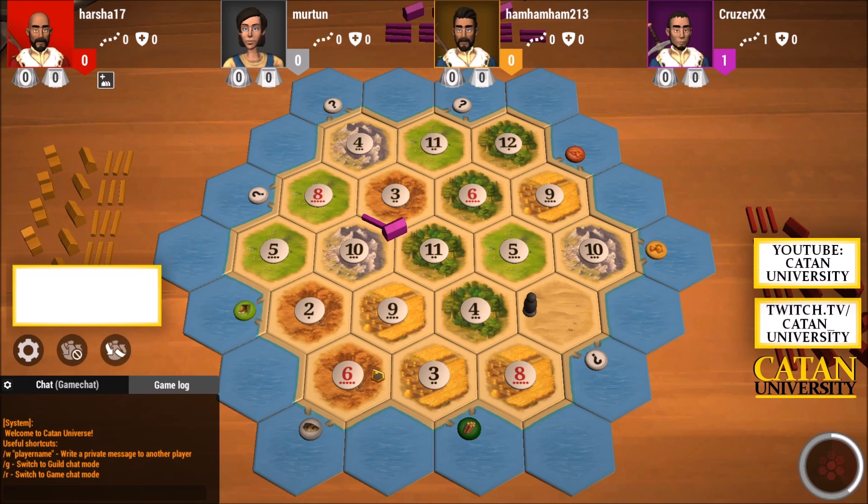If red takes it, what should we get? I'm kind of tempted to go for the brick port or the brick tile, just because it's such a scarce resource. In the early game it's very nice to have some brick — it's worth a lot. Red is taking his time; I don't think it's a hard choice. This one is also nice because it has a wool harbor close by.